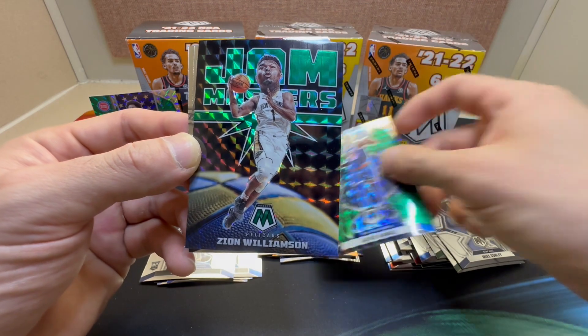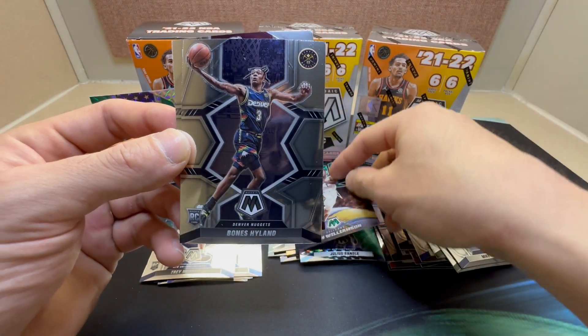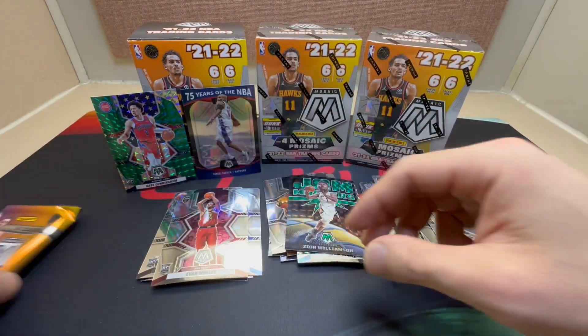Seeing Zion working out before the game — he's starting to look pretty good too. Nice rookie of Bones Hyland and there we go, Evan Mobley. Last pack of blaster number one.